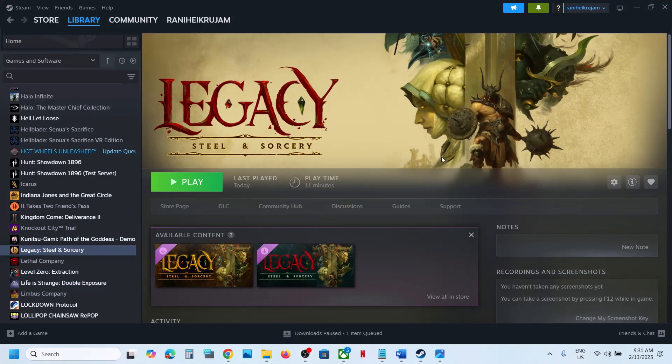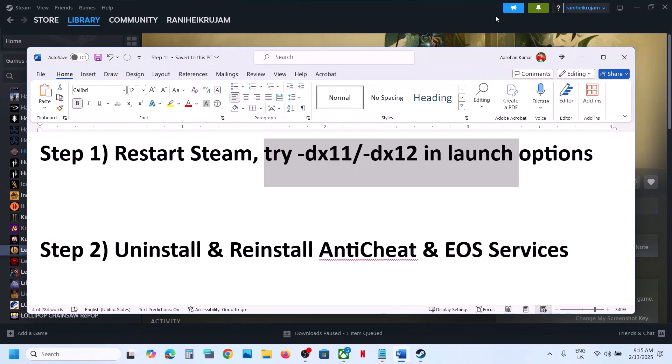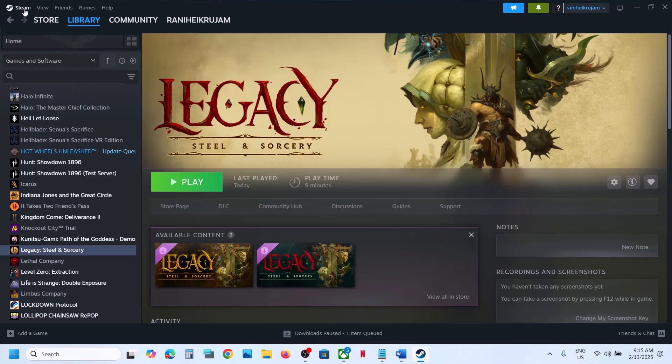Hello guys, welcome to my channel. Today in this video I'm going to show you how to fix when the game is not launching on your Windows computer. The first step is to restart Steam, so simply exit it and then open Steam once again and then launch the game.